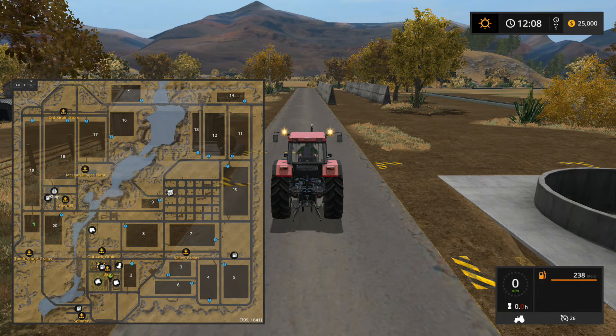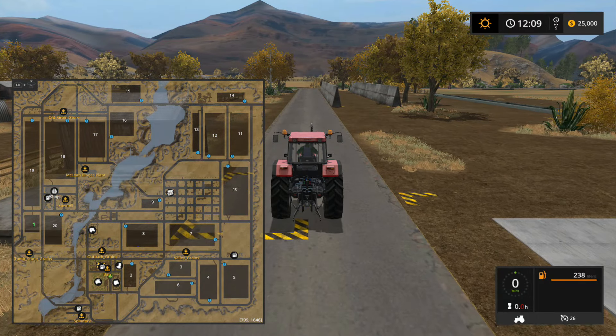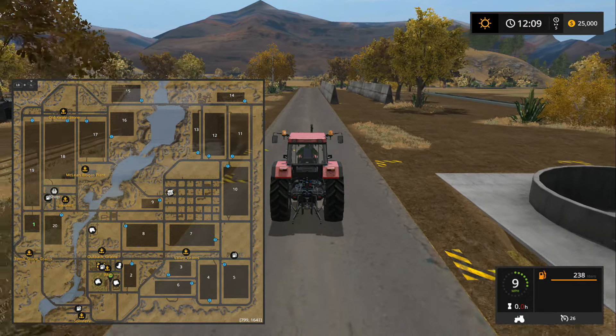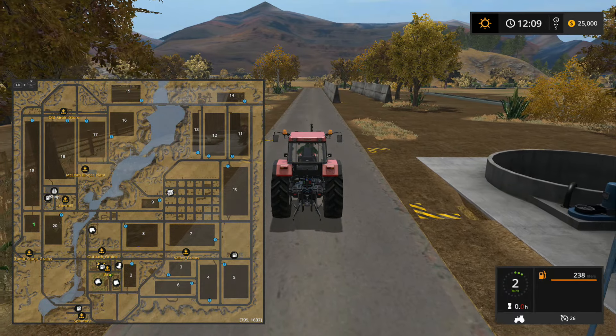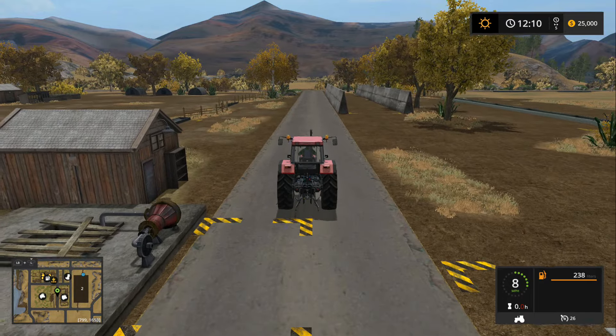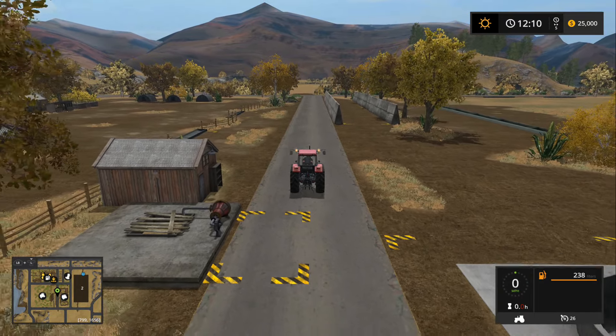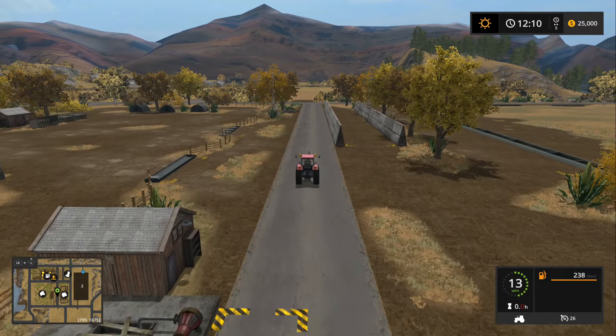You start with field one, so you are going to be traveling to get to your first field that you start with, but that's okay — you just park your combine over there and leave it. So pretty cool looking map. Like I said, reminds me of old Westbridge Hills back in the day on Farming Simulator 13 when they first came out with Westbridge and everything was dead. That's what this map reminds me of.